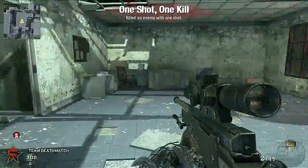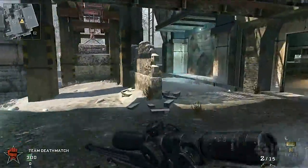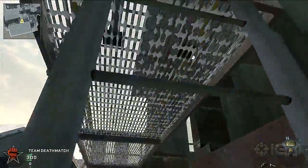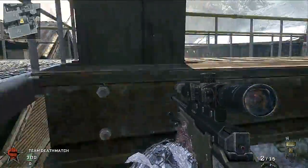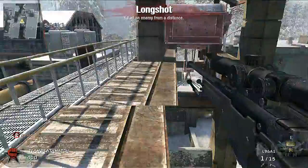If you head over to the Black Ops spawn, you can climb this ladder up to the rafters. Here, you can provide cover for your teammates in the most elevated position on the map. There's also a ton of cool spots which can allow you to alternate your fire to keep your opponents guessing.